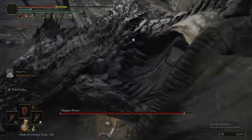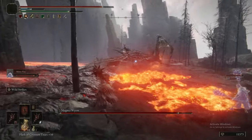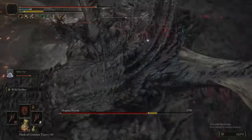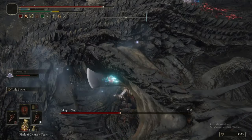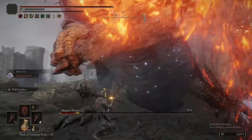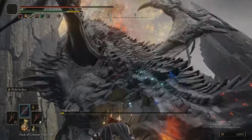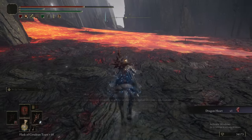Crag Blade gives you a boost to your physical damage and your posture damage — so you'll break an enemy's stance more easily. That buff is percentage-based, not a flat increase, so if your weapon already does good stance damage, Crag Blade makes it even better. Wild Strikes similarly does very good stance damage. After a couple of jump attacks and Wild Strikes, you get a critical hit for free. Not only are we inflicting bleed off Wild Strikes, we're inflicting frost and a huge amount of poise damage — it's just devastating.